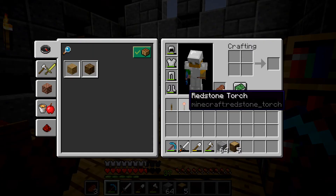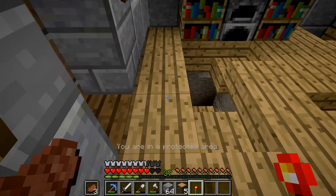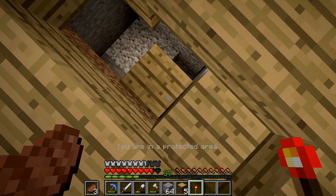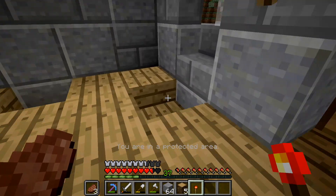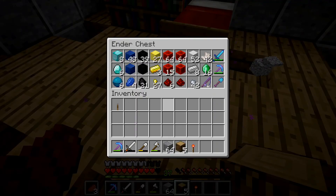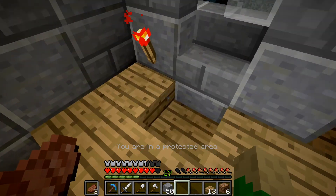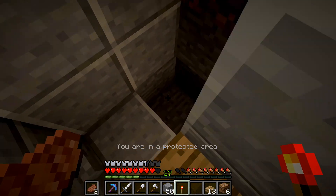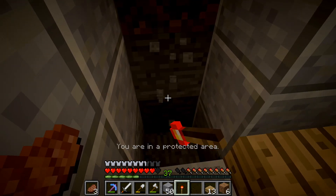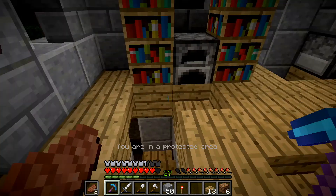I've finished the redstone back on the server. Basically all we do is throw this down, do that, and look — we have a little secret entrance. Now I just need to make some slabs, fill in this area, make it look good, and decorate it. If I place a torch and go down here, it opens up and we can make our path all the way down as far as we want.